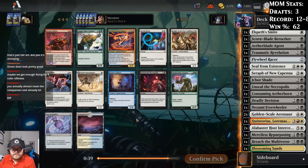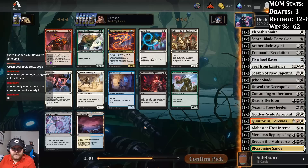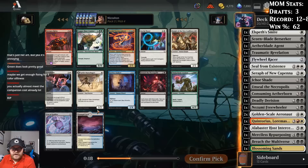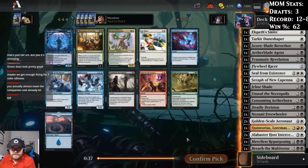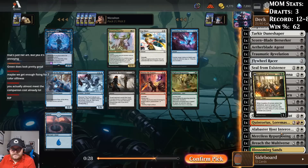Dune Shapers — solid. Knight of New Coalition is solid too. Still no fixing that helps us cast Quintorius. We can't really cut all our twos and fours for Obosh anyway — we didn't get him. So we'll take Dune Shaper here. There's Invasion of Lorwyn — it is more realistic for us to splash that than other things, so I think we'll take it.